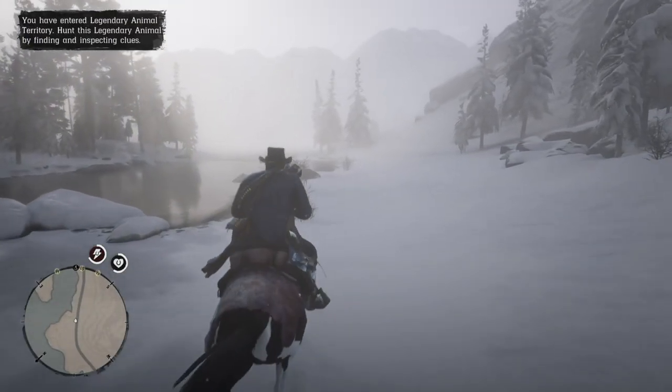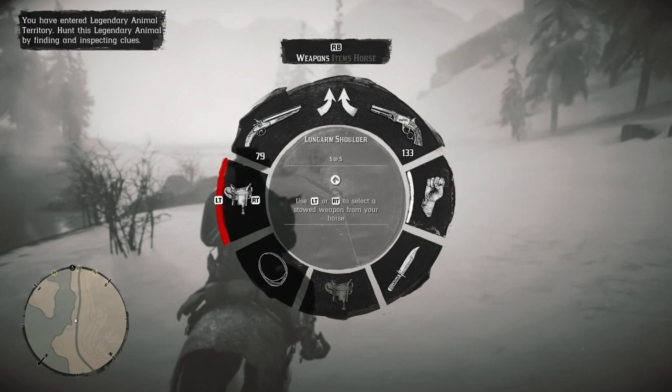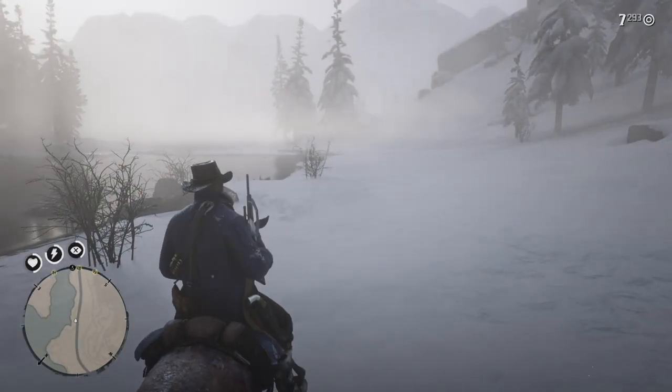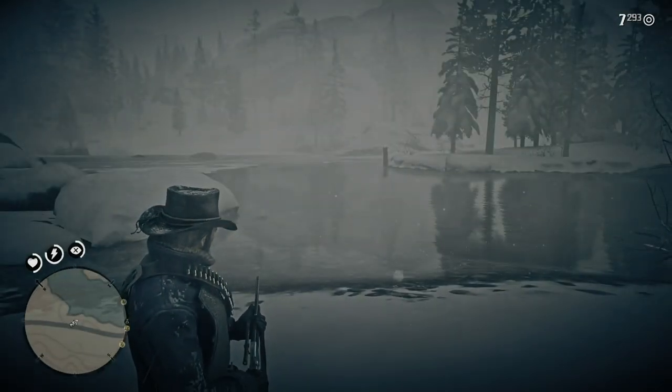When you get the notice that you have entered legendary animal territory, it'll tell you if you can hunt or not. It says: hunt the legendary animal by finding and inspecting clues. So yes, I can hunt the white bison. Let's get on with hunting this animal down and getting his pelt.